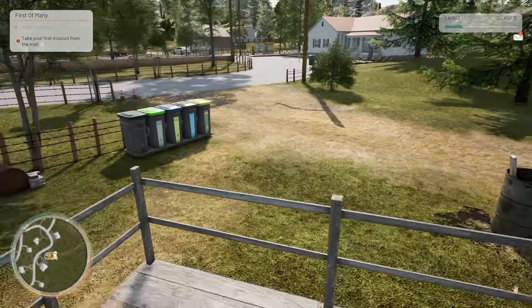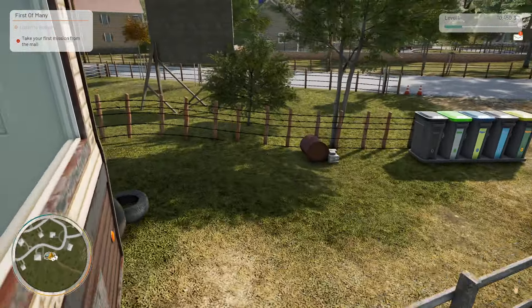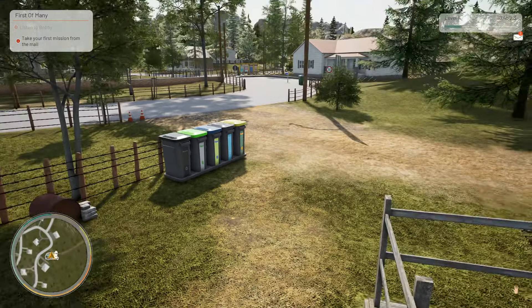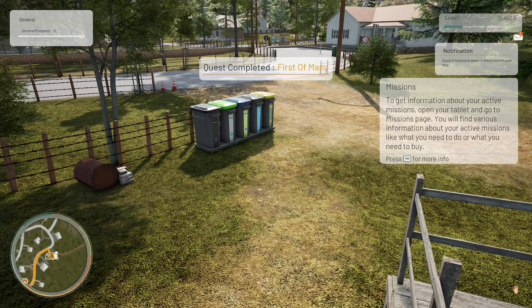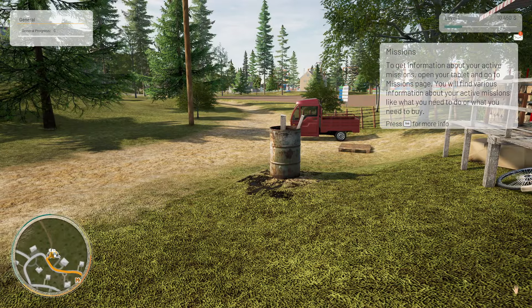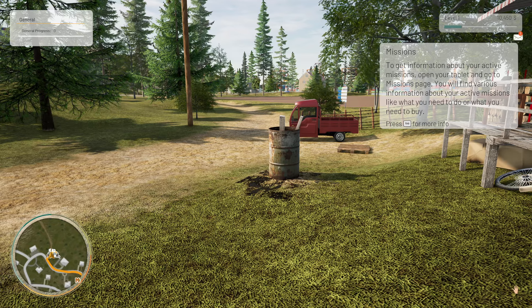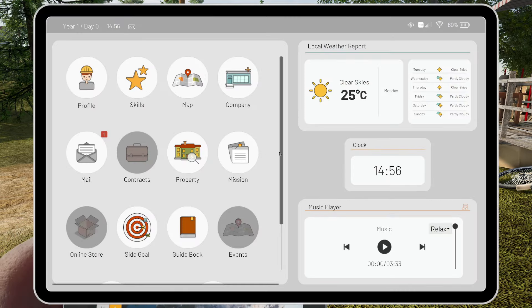Oops, I paused it by mistake. Take your first mission — accept it. Quest completed — first of many! Go to your tablet and get to the missions page — you'll find various information about your active missions like what to do, where to go, and what you need to buy.